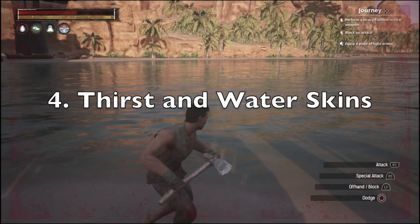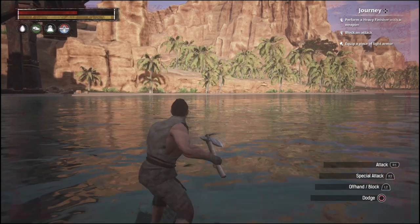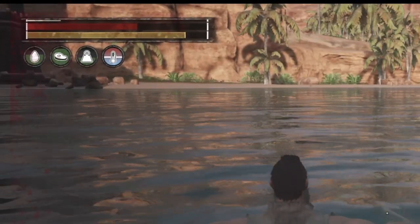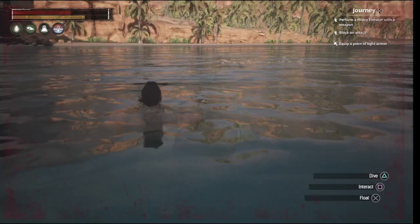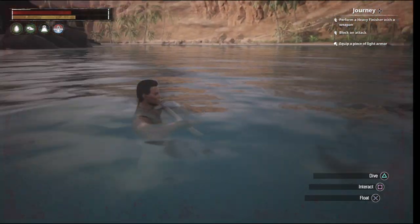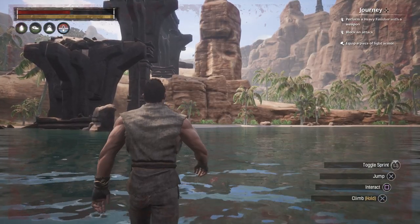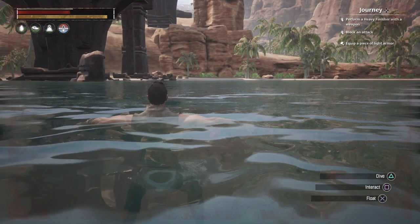Number 4: Thirst and Water Skins. When your thirst meter is low, you'll need to drink water otherwise you'll die of thirst. Go to where there is water. When you're floating on the water, press the square button and your thirst will be replenished. Alternatively, you can press triangle to dive and this will also fill up the meter. To fill a water skin, just use the water skin in the water and it will be refilled.